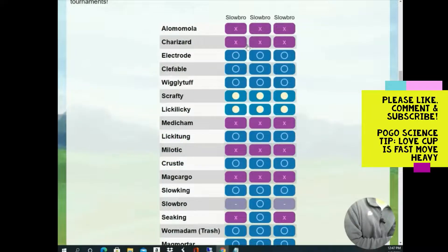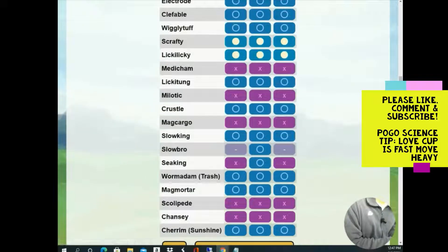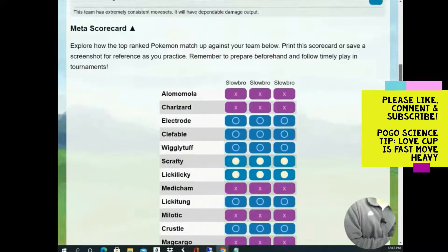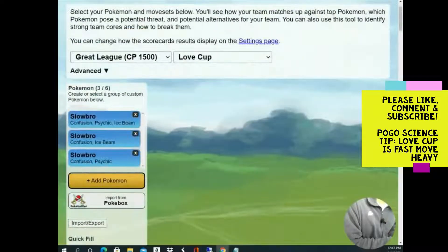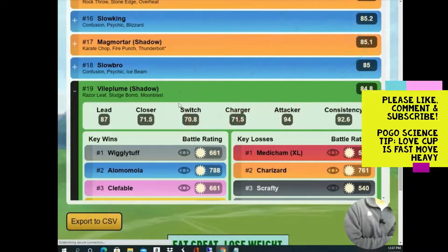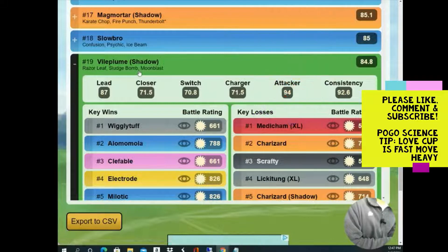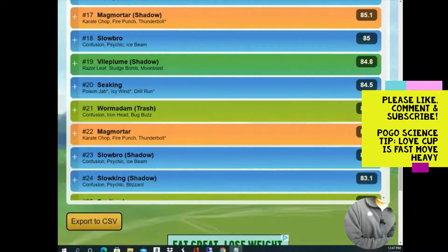I ran a team builder for Slowbro's Confusion: first case Psychic plus Ice Beam, second case Ice Beam only, third case Psychic only — and there are really no meaningful differences. The two-charge-move case might pick up a matchup against Skarmory, but it's definitely not worth the extra 50,000 stardust. For Shadow Vileplume, I don't think you need Sludge Bomb and Moonblast — just Sludge Bomb with Razor Leaf is enough since the Shadow boost means you often won't reach Moonblast anyway.